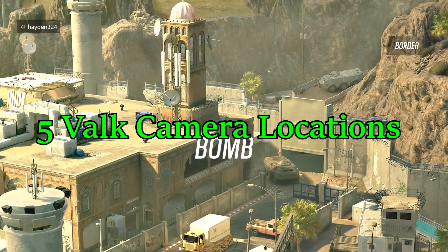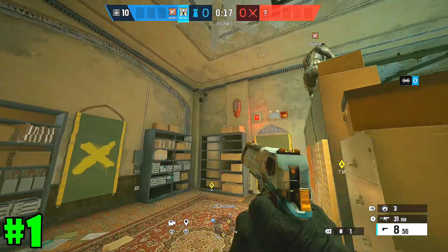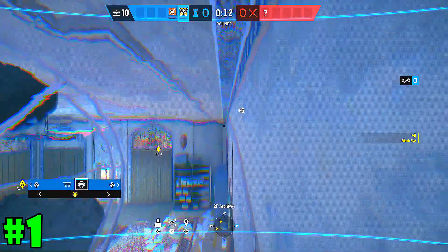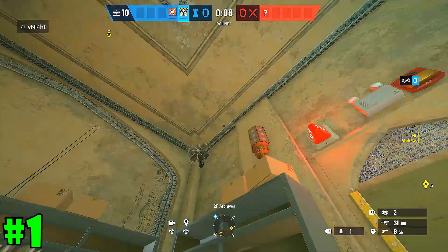Our next map is Border. Our first Valkcam is pretty simple. Once you spawn second floor, you want to go over to Archives and put your Valkcam behind this fan. This hides your Valkcam and also gives you a great angle on anyone trying to plant in Archives, or anyone coming in through metal.